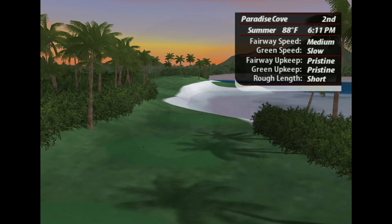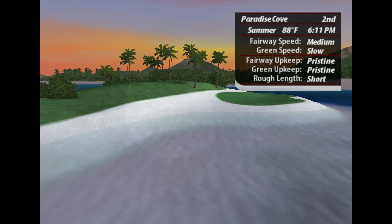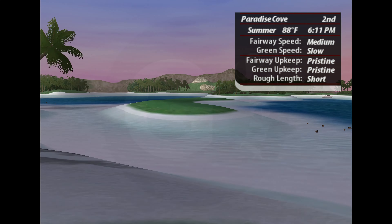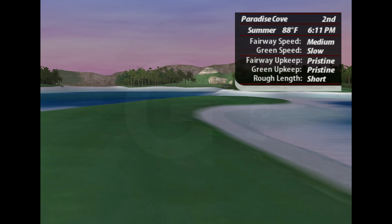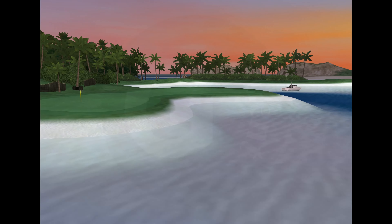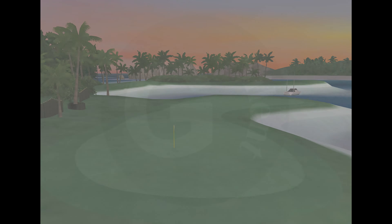This short par five requires some real island hopping. The goal here is to hit the green in three, so play the hole conservatively to avoid the long stretches of sand and water that line the island fairways. Strong winds can also be a real factor at Paradise Cove. Par is a good score.